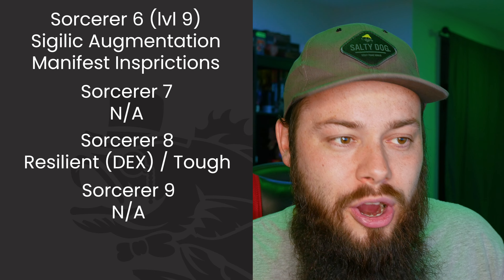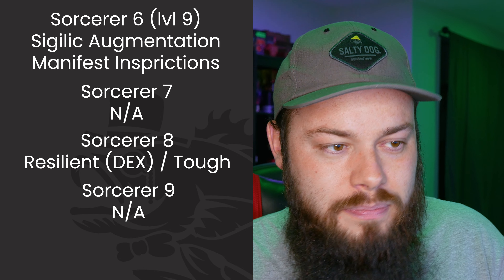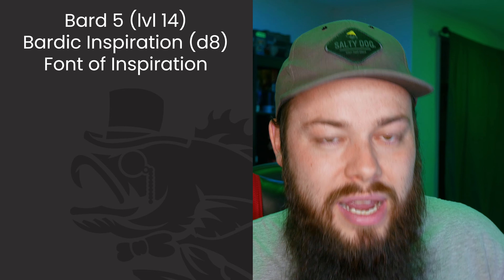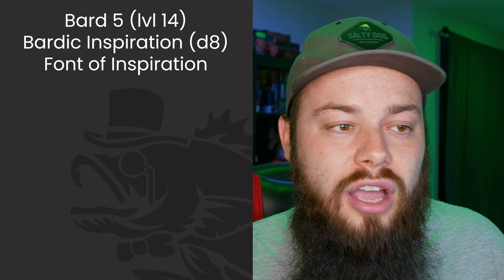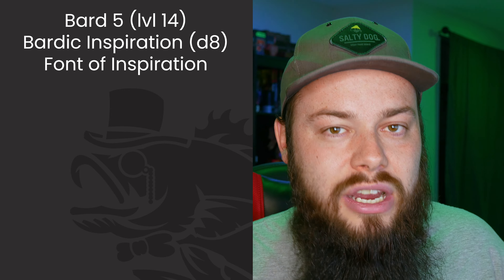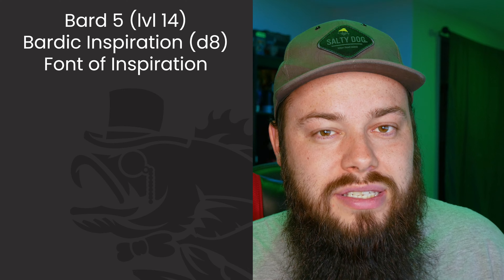Now we go back to Bard for a couple of levels. At Bard 4 I bump Charisma to max — or at least to 18 — which is a huge improvement. At Bard 5 Bardic Inspiration improves and we get Font of Inspiration, meaning inspirations now recharge on a short rest rather than a long rest. Since we're burning through them quickly as a support character, this makes a massive difference.